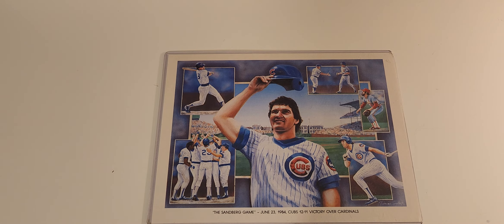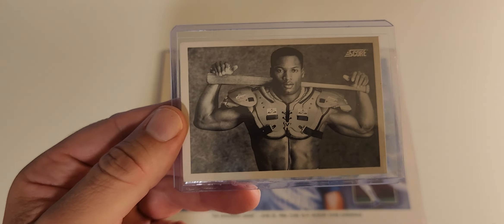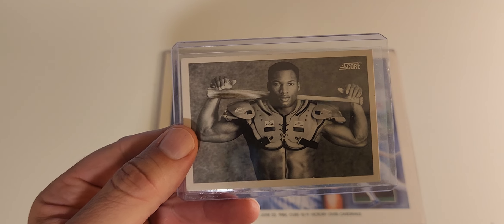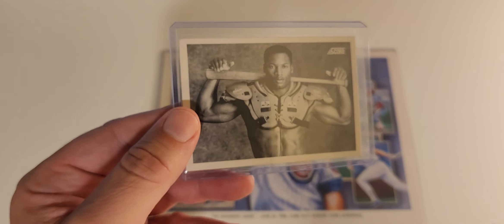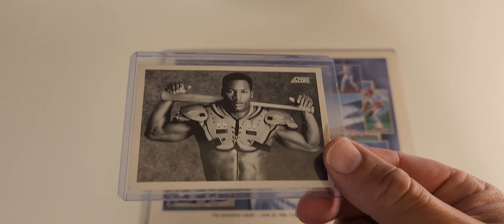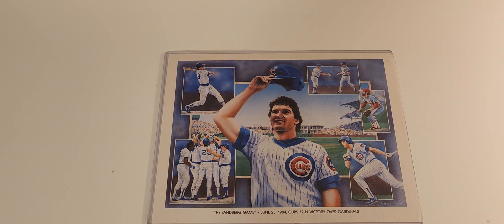The first thing that's not a Sandberg — I've probably owned this card a half dozen times in my life but I'd always sold it, so I picked up this Bo Jackson because I didn't have it and because it completes my set. This is the 1990 Score baseball set. I got this a couple weeks ago. The NFL Greatest Football video is coming very soon.